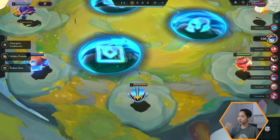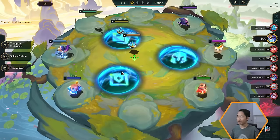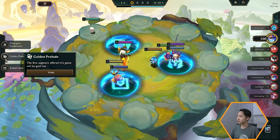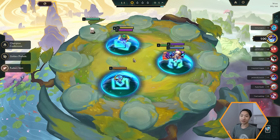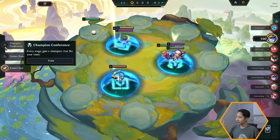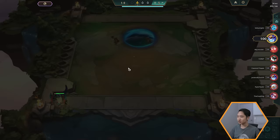When the game starts, you're presented with three different choices — these are like the theme of the game. You have things like Champion Conference, which gives you a champion that fits your team each stage; Golden Prelude, where the first augment offered will be gold tier; and Radiant Item. They're all balanced, so just pick the one that caters to your play style. We'll go over what each one means in just a bit.